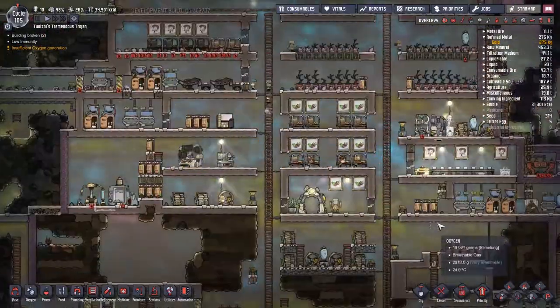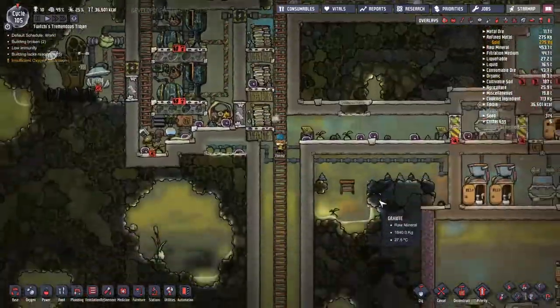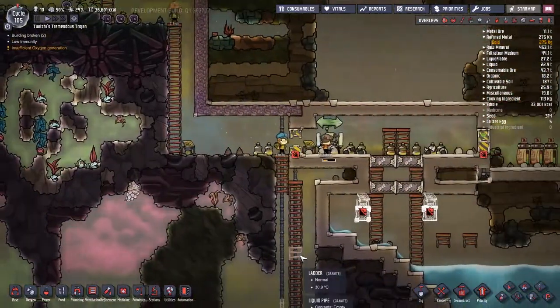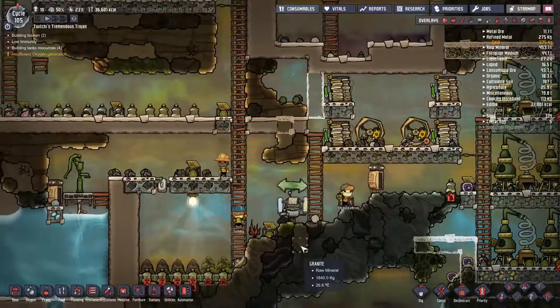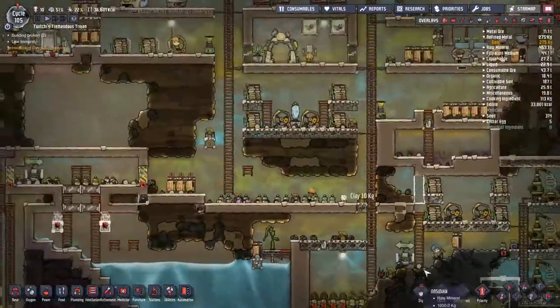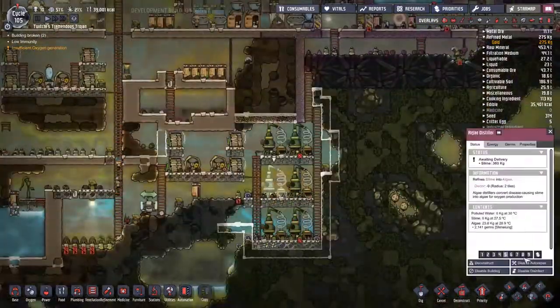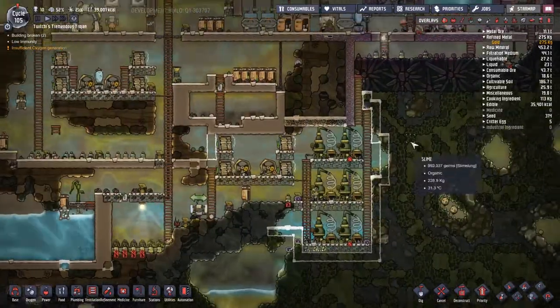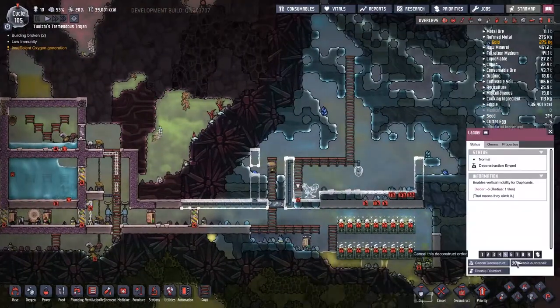We've got an exosuit forge and I'm going to hook up the power. The exosuit forge is definitely one of the things I'm most looking forward to so we don't have to send Tommy through the ridiculousness of the polluted oxygen. Just look at that F9 germ overlay — quite thick with green dots, which are Slime Lung incarnate.